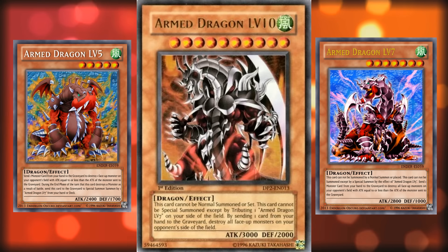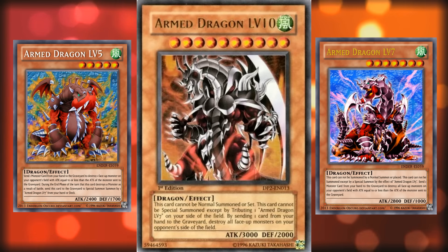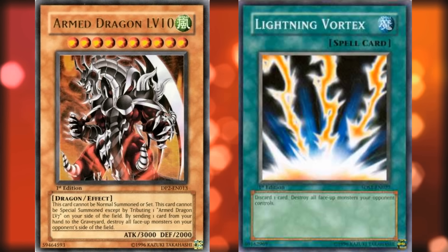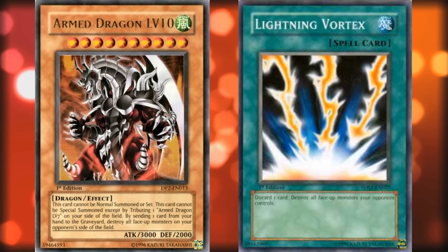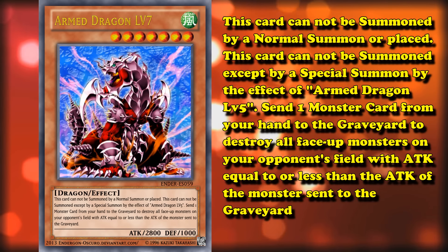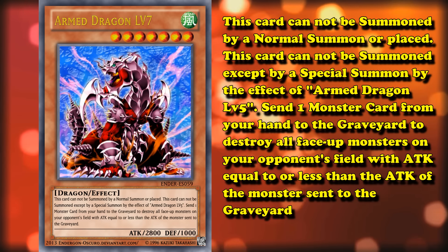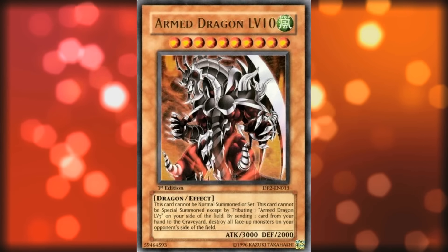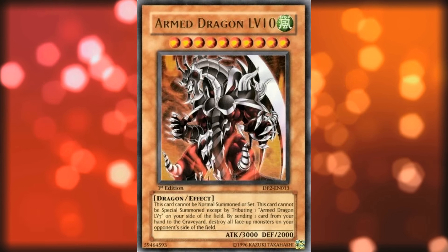But hey, at least it's got a great effect, right? You can discard one card to destroy all of your opponent's face-up monsters — it's exactly like Lightning Vortex. And on top of that, Arm Dragon Level 10 has 3000 attack, which is a pretty good stat line. Except for the fact that Arm Dragon Level 7 has a very similar effect — you can discard a card to destroy all monsters your opponent controls with an attack less than the attack of the monster discarded. Also, Level 7 has 2800 attack. So with Level 10, you get only 200 more attack and a slightly better effect, while being more difficult to summon.